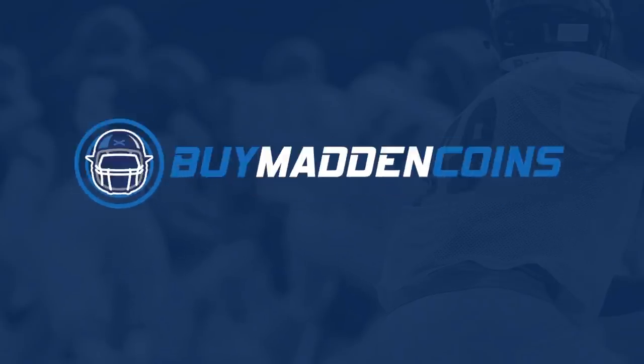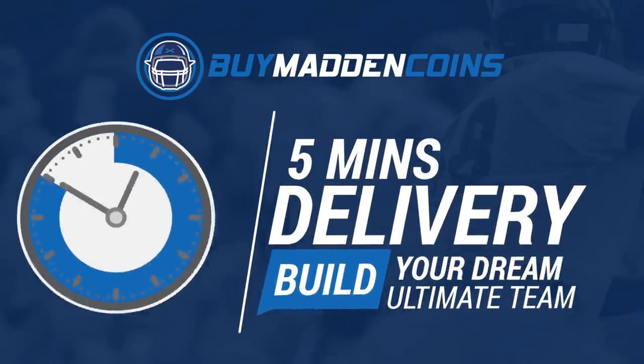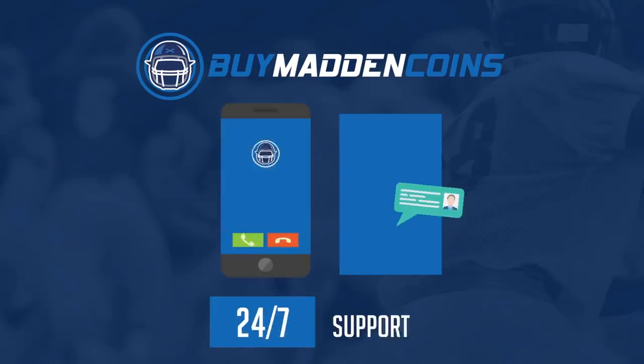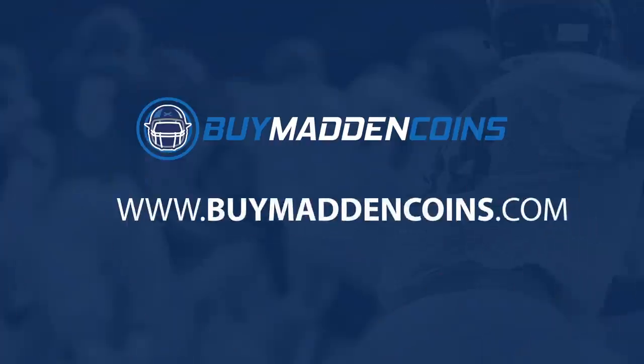In need of some coins to build that dream team? Make sure to head over to my sponsor BuyMaddenCoins. They have the cheapest, quickest, and most reliable coins on the market right now. Head over to BuyMaddenCoins and use code Poodle at checkout for 20% off your order.